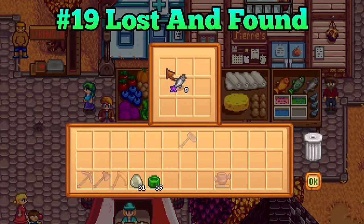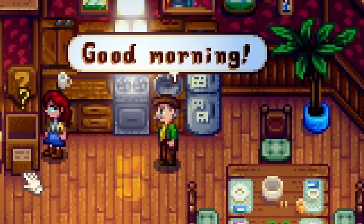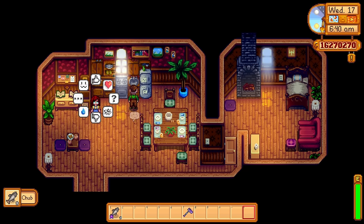If you forgot to collect your goods at the Stardew Valley Fair, you can simply head over to Mayor Lewis' Manor and take a look at the Lost and Found bin. Back in the day, those items would have been completely lost.